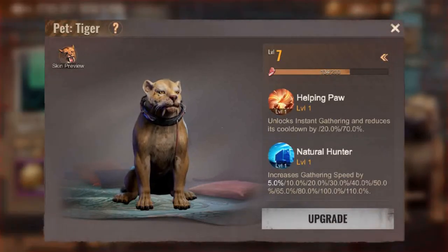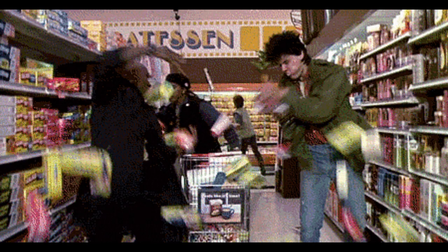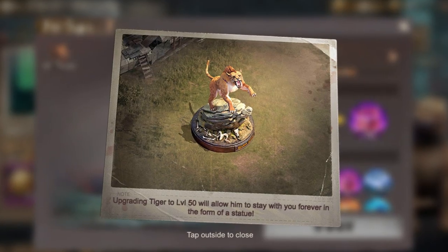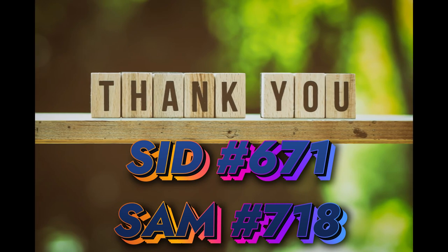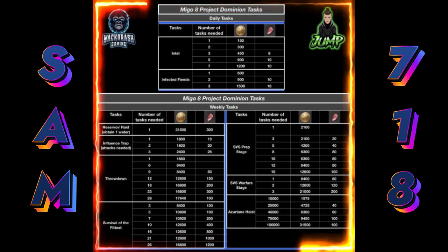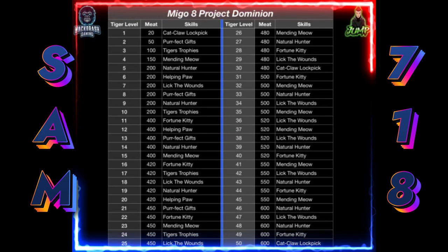The most important thing to note is that the Tiger statue becomes permanently yours when it reaches level 50. Many survivors are not only going crazy about these buffs, but are totally going bonkers to ensure they can participate in all the events for these statues. With the help of our amazing Sid from State 671 and Sam from State 718 — thank you both for your continuous help and support — the Jumping Gorilla Discord team were able to put together an amazing chart. You can find it and more information in the Jumping Gorilla Discord using the link in the description below.